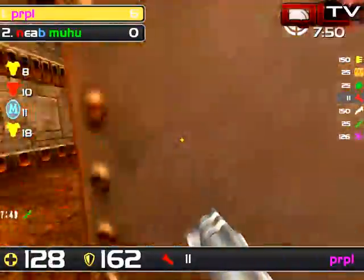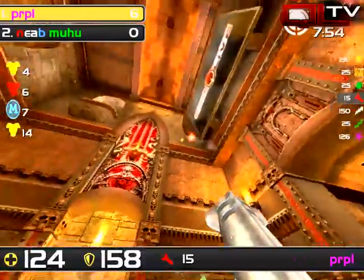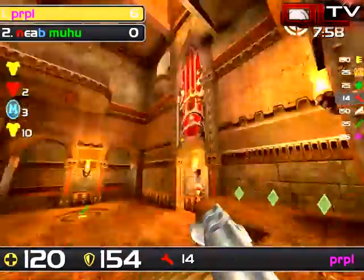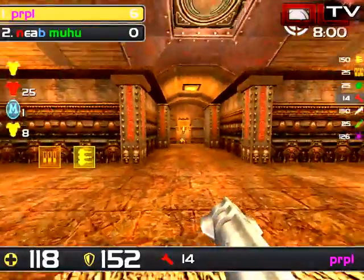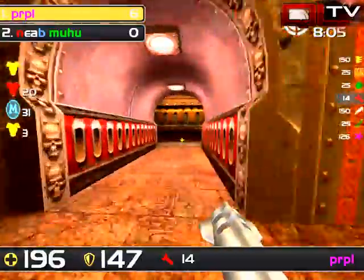The next item to play for is going to be either Mega or Red coming up at the same time. This is where Moo-hoo, if he's been timing things, he'll know that he can do damage and just hold position. Looks like Purple's going to do that instead. Red goes to Moo-hoo, so we're going to go watch him.